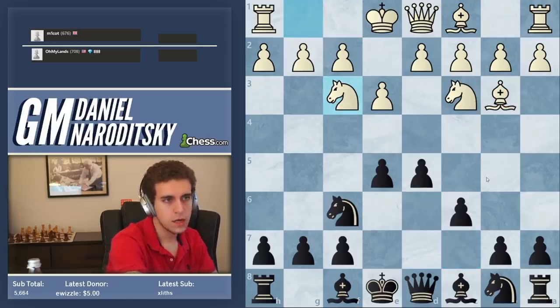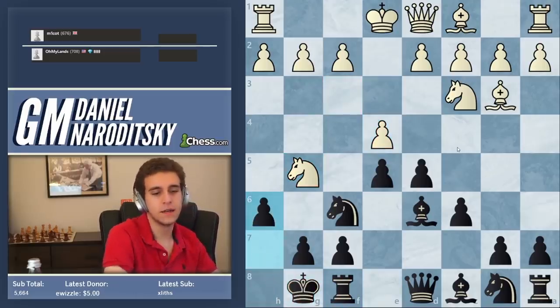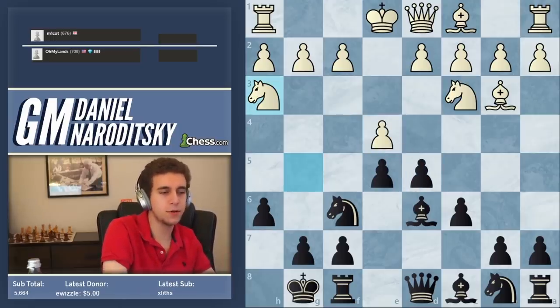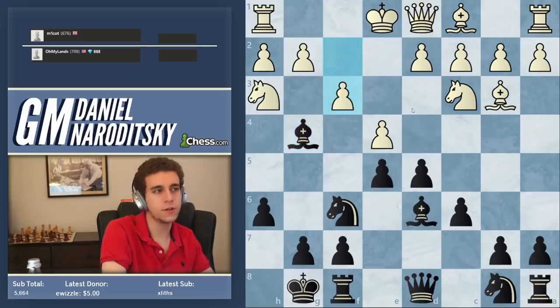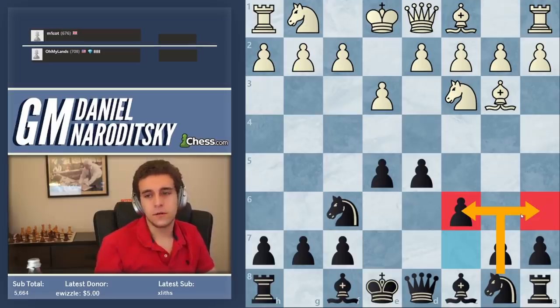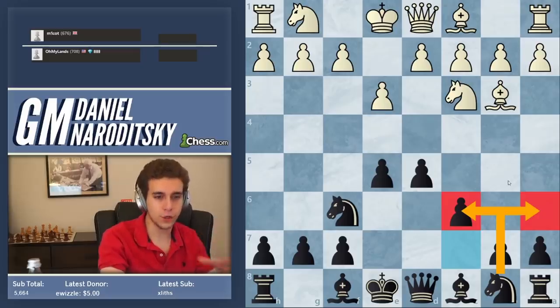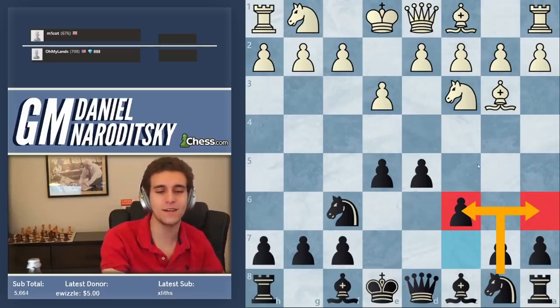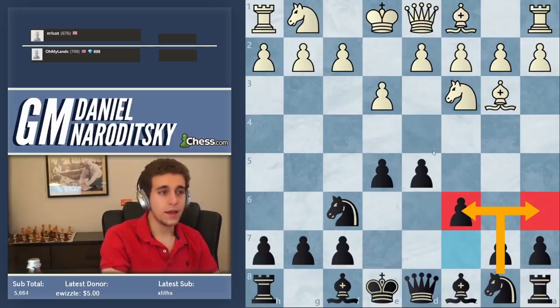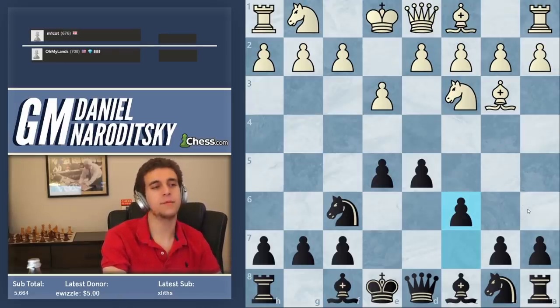So: Knight F3, Bishop D6, Knight G5 - we ignore it, castles, E4, H6 attacking the knight. He drops the knight back, Knight takes E4. Technically the best sequence would be Bishop G4 attacking the queen, force him to play F3, that weakens the diagonal, then we take the knight. Looking at this position - we want the queen to land. There's definitely more to talk about, and all of these concepts I'm laying out in general terms I'm going to expand on further when I get to a higher rating. That's the progression - we go into more detail.